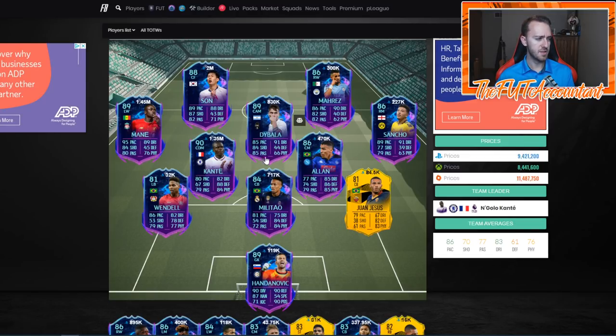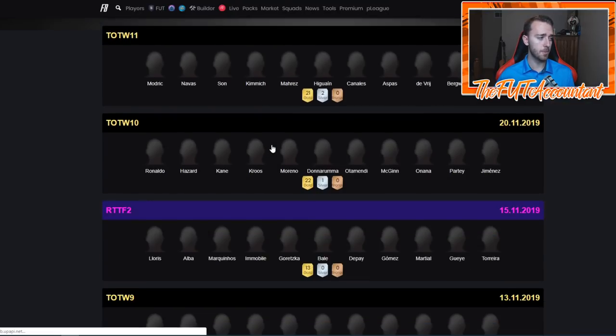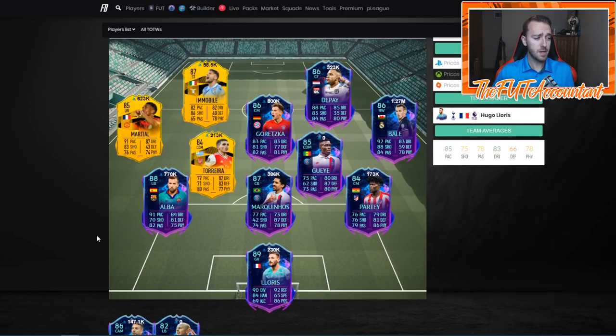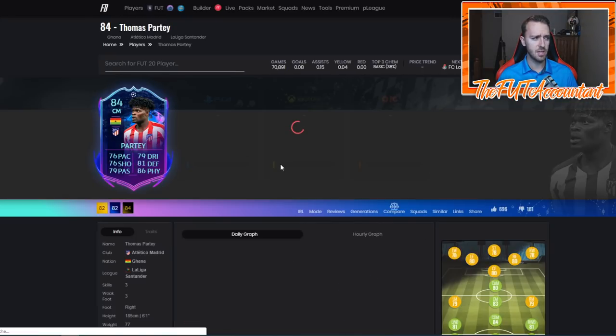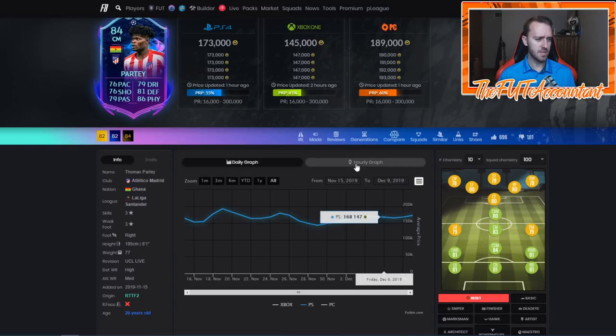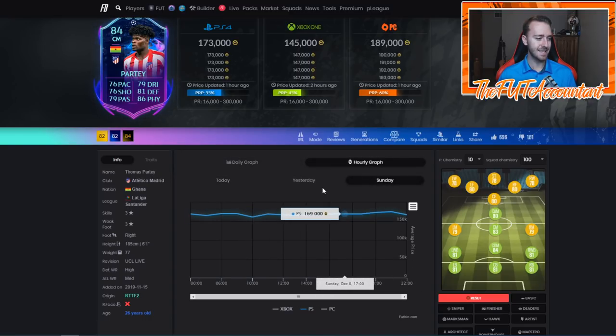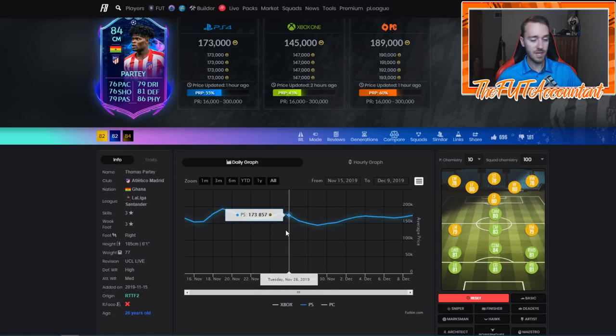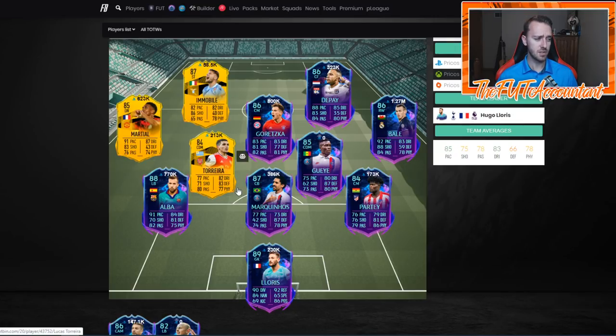A lot of these guys are basically guaranteed to go through - Real Madrid, Juve is about guaranteed, Spurs are guaranteed, and I think City is guaranteed as well. There are definitely some guys in here that are guaranteed, and I would take the money on those cards even before the game starts. You're most likely watching this before Champions League games are starting. I would really look at taking the money on a lot of these cards. Partey is 173 right now - he's risen up a decent amount in the past couple days, from 160 on Sunday and 170 yesterday.